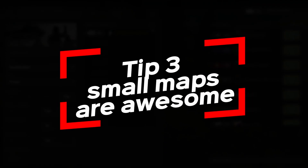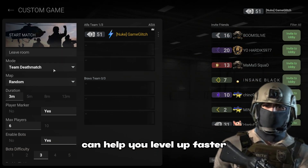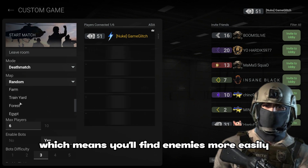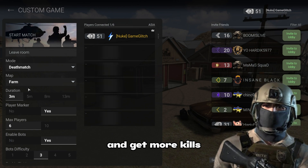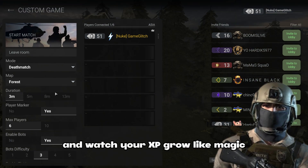Tip 3: small maps are awesome. Did you know that playing on smaller maps can help you level up faster? Maps like forest or farm are smaller in size, which means you'll find enemies more easily and get more kills. So, give these maps a try and watch your XP grow like magic.